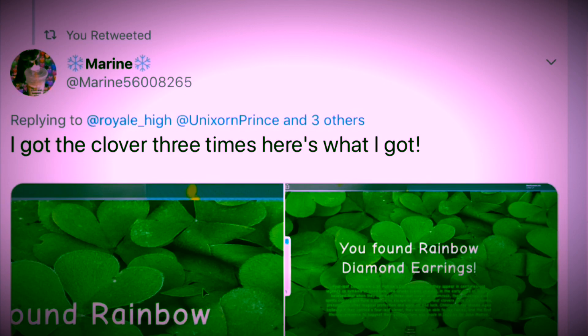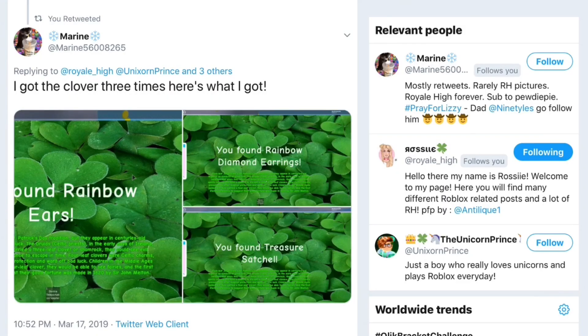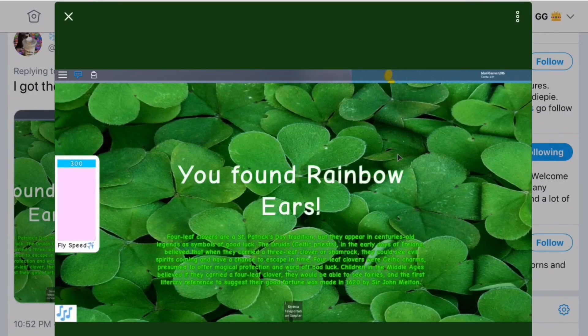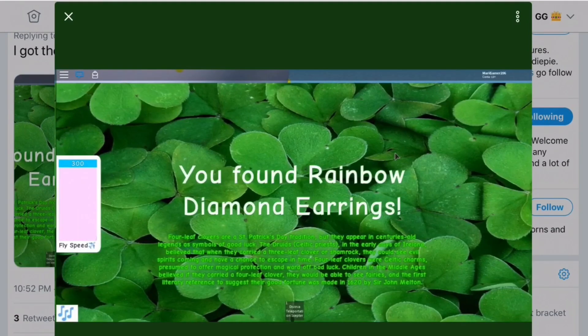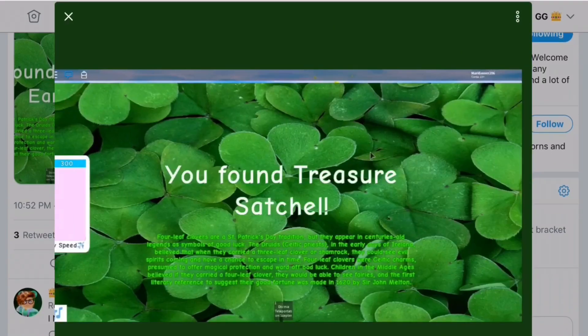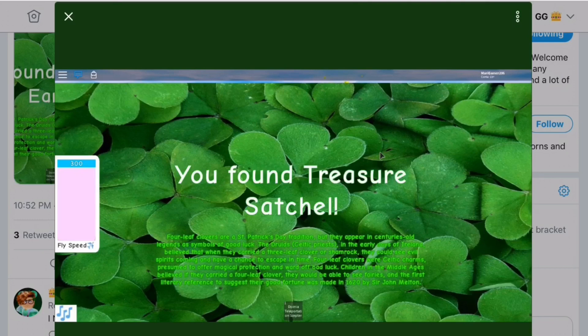She got the clover three times — that is so many! Let's take a look. She got the rainbow ears first, and yes the message is the same throughout. Next up there are the rainbow diamond earrings, and after that the treasure statue — which is actually the most expensive accessory. I'm wearing it right now in Royal High. It's literally the most expensive one and she got it for free.